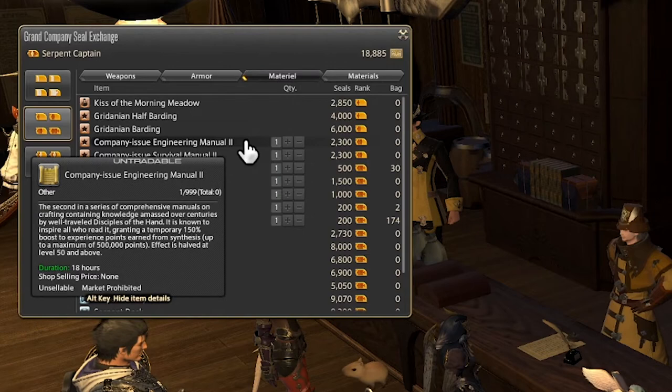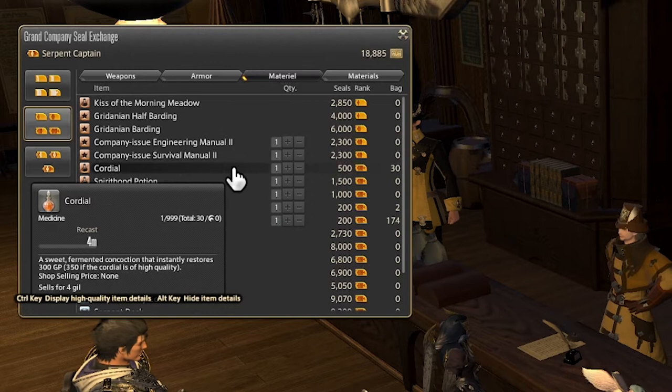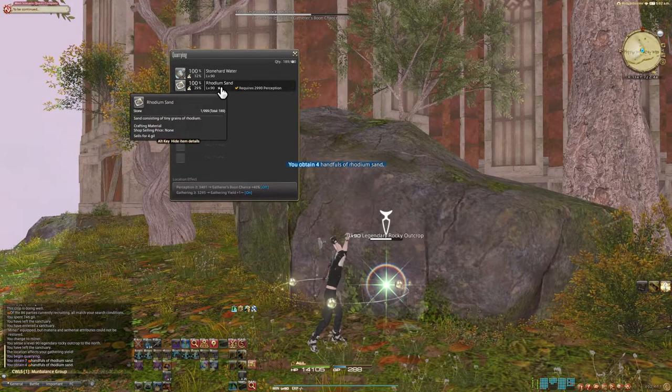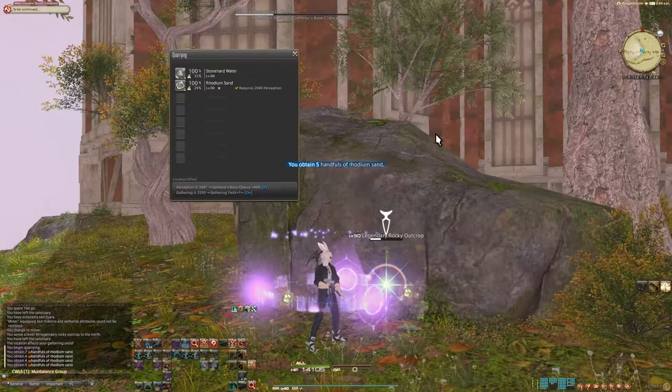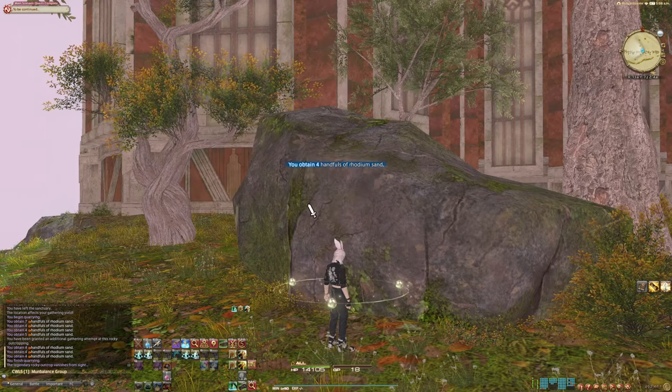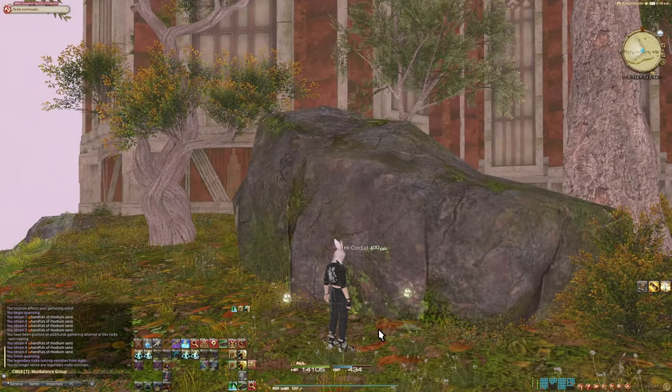Next we have a Cordial, and this is actually quite a good item. A Cordial is an item that's going to recover your gathering points. If you're playing a gatherer, you have a certain amount of points you can use for your gatherer skills, and this can allow you to get more items from a certain node or extend the life of a gathering node. Cordials are really good because they allow you to recover a massive amount of GP in one fell swoop. GP does recover naturally over time, but if you're trying to gather a bunch of timed nodes in quick succession, a Cordial or later a High Cordial is a great item to use.